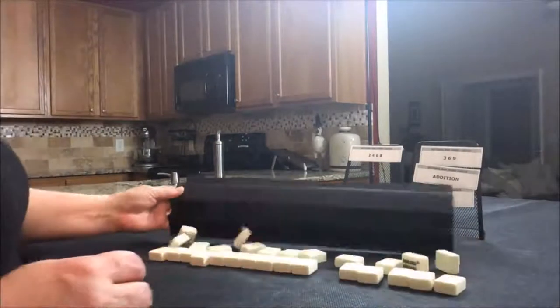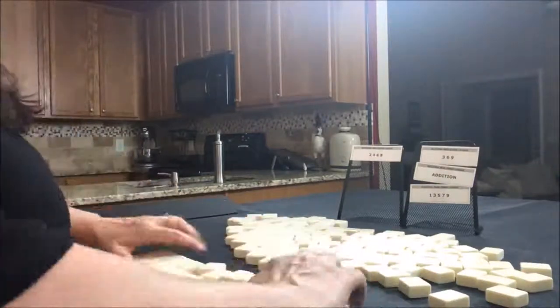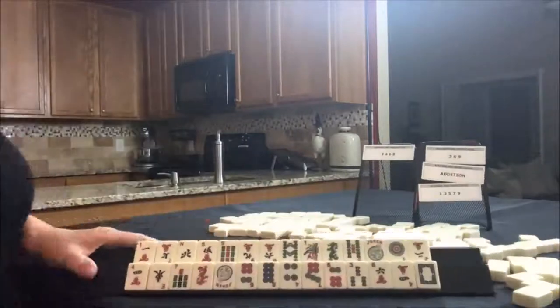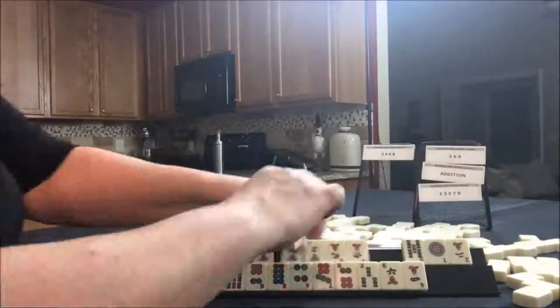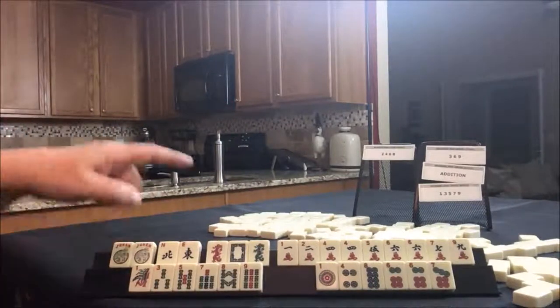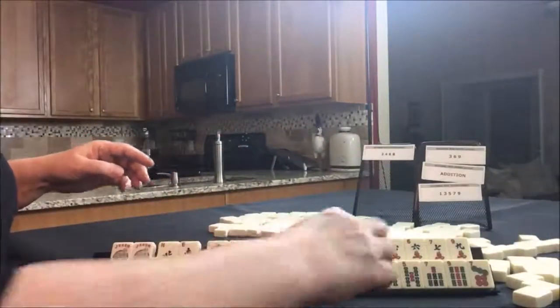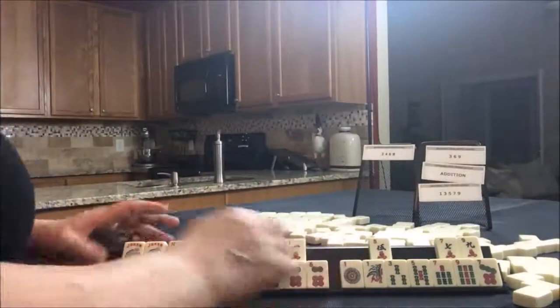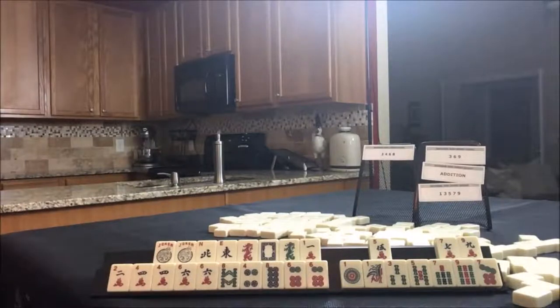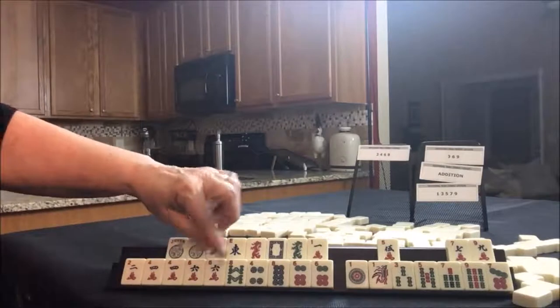On to Force Two. I would play a two, four, six, eight hand. So I would pull all my two, four, six, eight tiles together. We have no flowers, so I don't think a pair hand is going to work here — it would be a long shot, plus it's not even on the card. We need to force two, four, six, eight. Maybe two, four, six, eight, eight — the second hand down under two, four, six, eight.